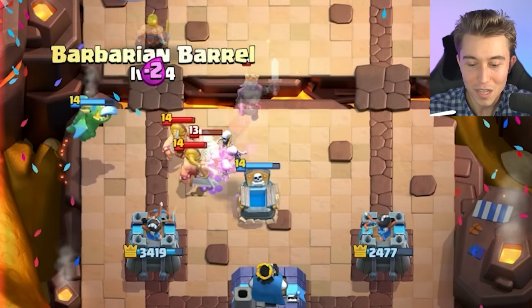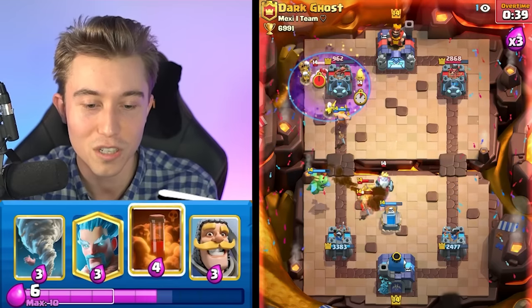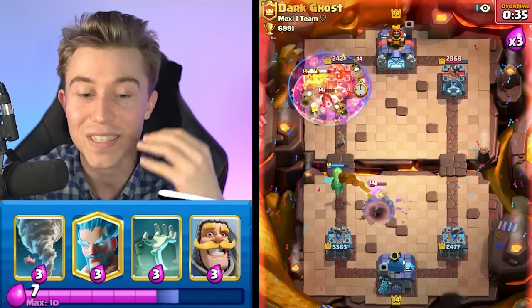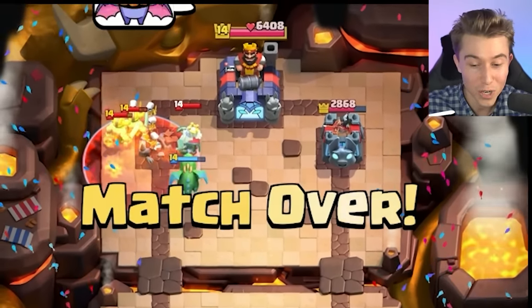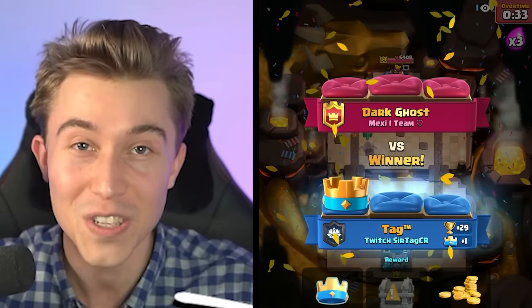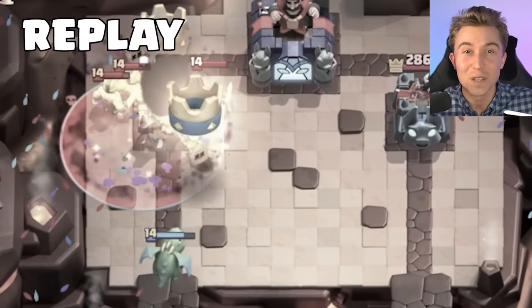Even if he uses the Monk ability, I'm up so much Elixir that I can do a cost-efficient defense with the Tombstone and just throw more Graveyards at him. This deck works really well in double and triple Elixir because this guy kept trying to push through with Elite Barbarians and bridge spam — he was always going face-first into Tombstones, Ice Wizards, and Tornadoes while I got directly on his tower with Graveyard skeletons for that delicious damage.